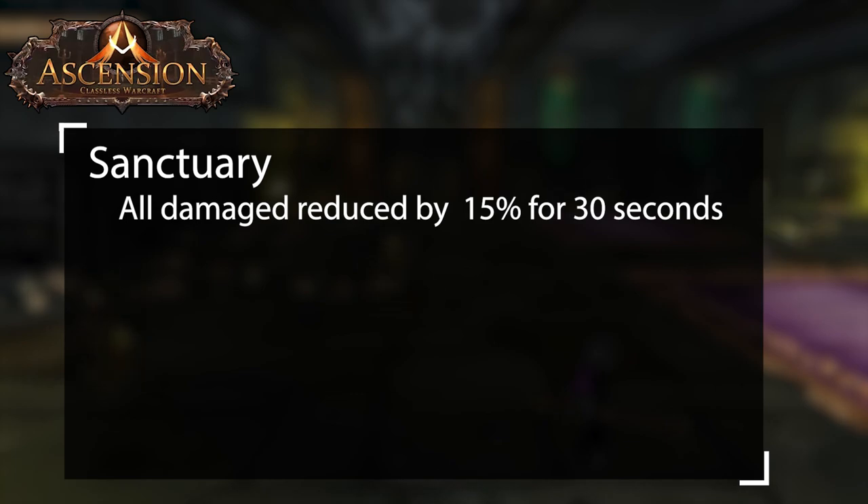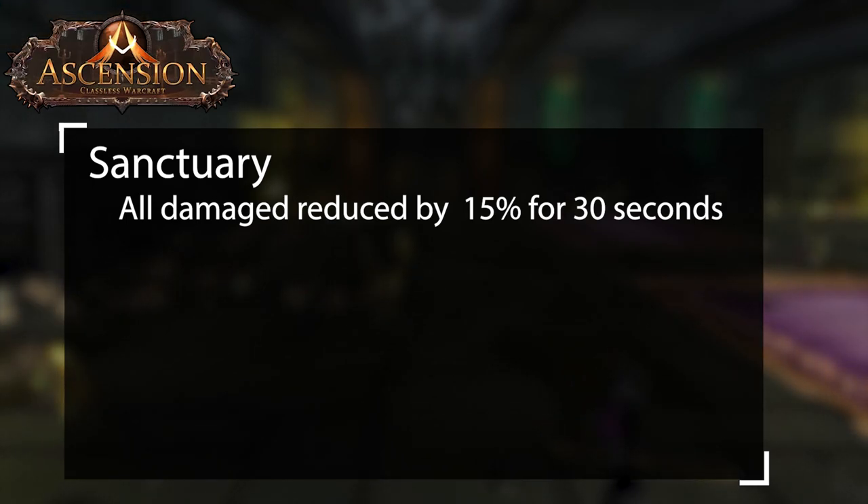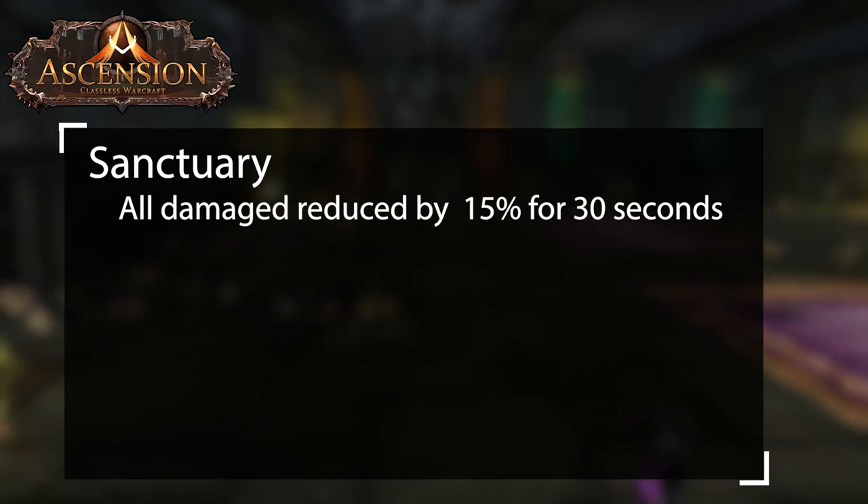Sanctuary is not as great as it may seem with a 15% damage reduction. The main reason for this is that you cannot reduce the damage of affixes, so only use this to negate damage from bosses and adds.